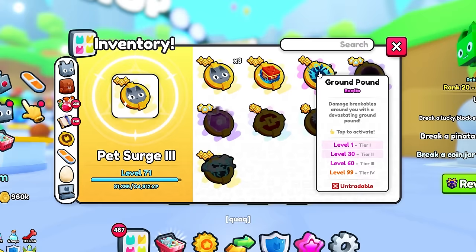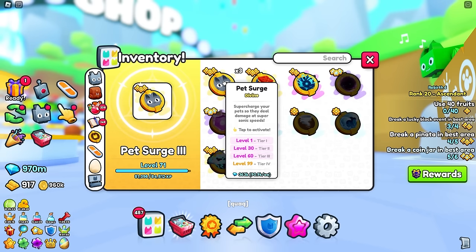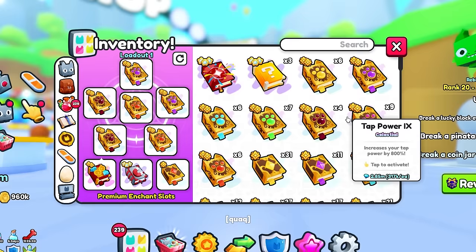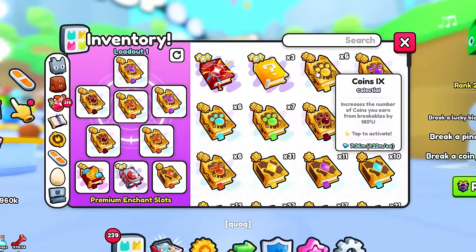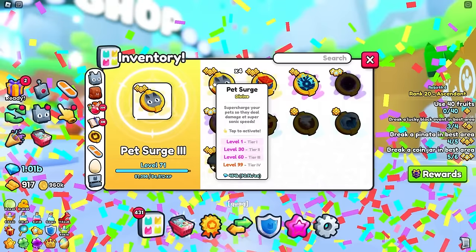I think I already had a TNT shower, or maybe not because it's only level one and I've never used it before. It's kind of unfortunate because I don't even know which ones I got — we already had ground pound. Maybe I just got two pet surges, which are only 90,000 each and that's not that amazing. We are getting an absurd amount of these books. Another 100 rainbow chests down the drain — we get another ultimate and it's a pet surge. That's pretty unfortunate.